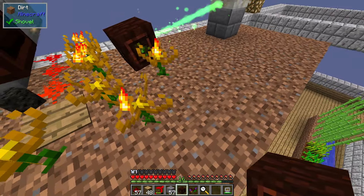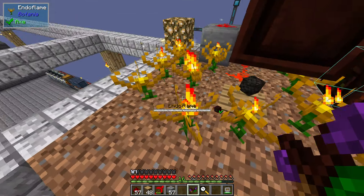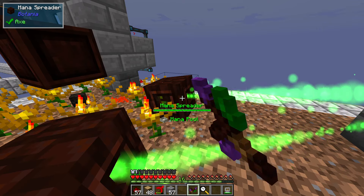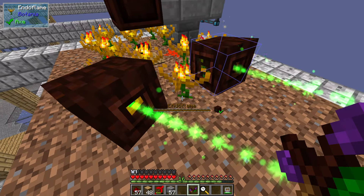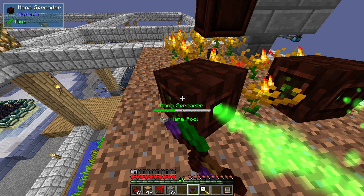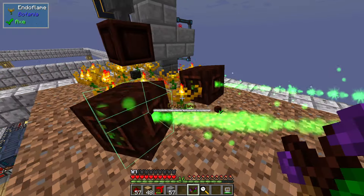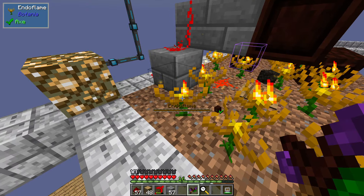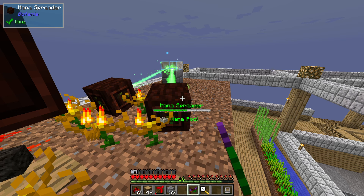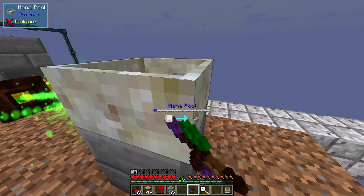That of course needs more living wood, which we still haven't automated but we can make a few more. Then we'll have to link some of the flowers to the new one. I don't know what a pulse mana spreader does - the Botania book's pretty good if you read a lot of it, it does explain things. I'll just go: this side all goes to this mana spreader. This one can handle just over five - it's slightly catching up with five. I guess we need six then on each, and then they're both going to be going pretty much full time.